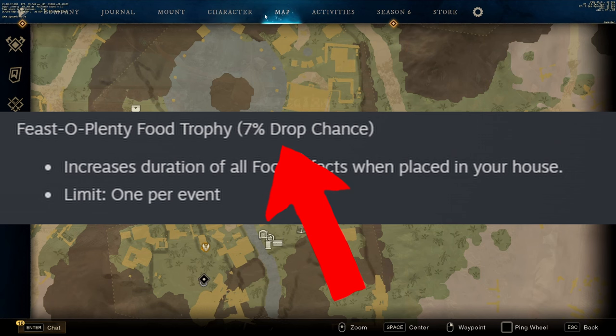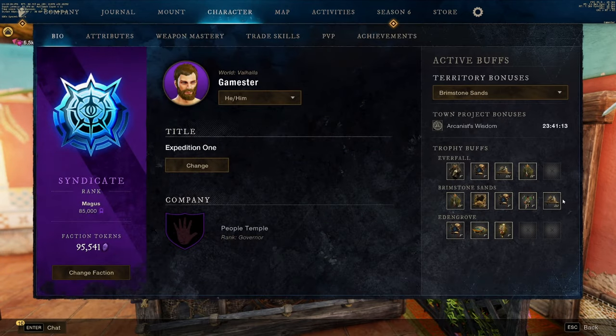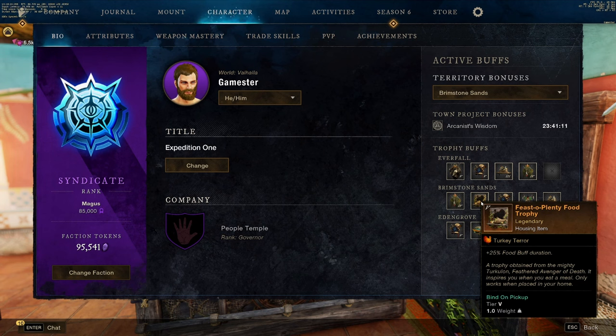There's a bunch of other rewards you can earn this season, but this trophy is really the one you want to be going for. If you get a giant turkey drumstick like I did, make sure you either hang on to it till after the event or sell it right now and make some money.